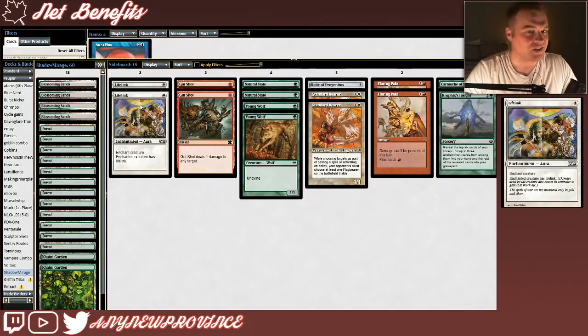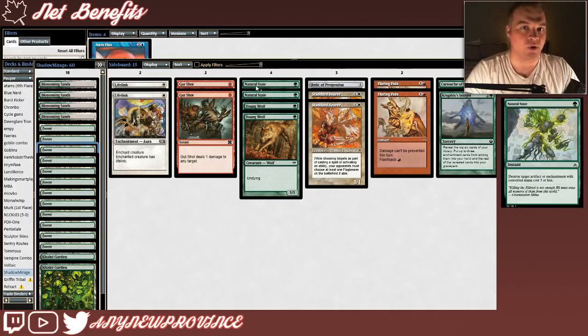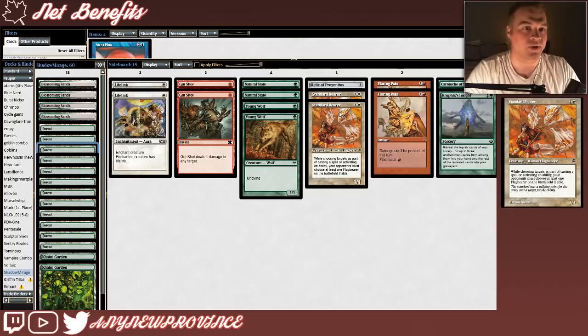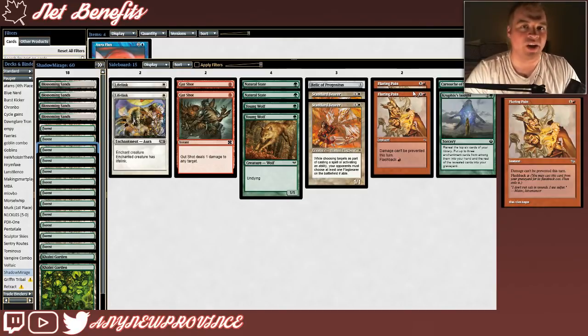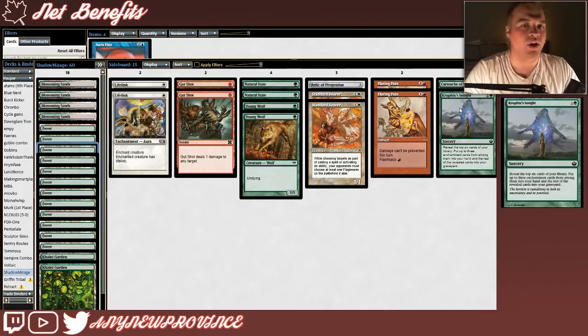Let's have a look at this sideboard. It's a little greedier on colored mana because we're running a ton of mana fixing. We have 2 copies of Lifelink in case we're up against an ultra-fast deck like Burn. We have 2 copies of Gutshot for killing Tireless Tribes after they flip or killing an important elf. We have 2 copies of Natural State for blowing up our opponent's Journey to Nowheres or Oblivion Rings on an aura we care about. We have 2 Young Wolves for soaking up our opponent's edict effects. We have 1 copy of Relic of Progenitus for graveyard hate. We have 2 copies of Standard Bearer for picking up all of our opponent's auras and pump spells. We have 2 copies of Flaring Pain for fighting through Moment's Peace and Prismatic Strands. We have 1 Cartouche of Strength if we need to kill opponent's creatures, and 1 Kruphix's Insight for card draw in more controlling matchups.